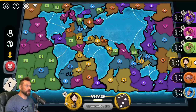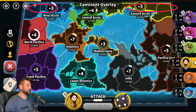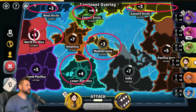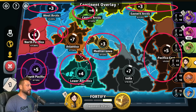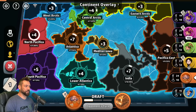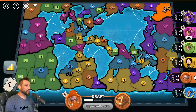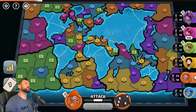Let's take a look at the bonuses in Reverse World. You've got a plus three in the top of West Arctic and a plus three in the top of East Arctic. Another plus three is Mediterranean in the middle. Central Arctic, North Pacifica, and Lower Atlantica each worth plus four. South Pacifica and Pacifica East each worth plus five. And in the middle, Atlantica and India each worth plus seven if you can hold it — so those are the big juicy bonuses.